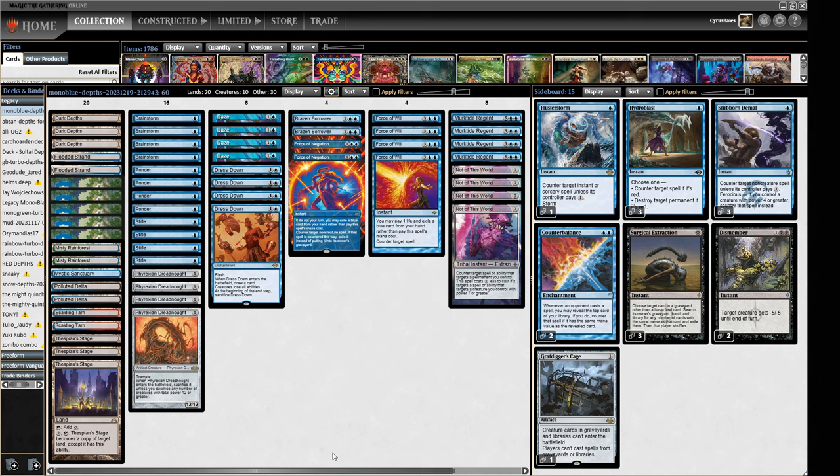In order to fit in this Dark Depths package we've had to remove a couple of spells from a standard Stiflenought build, as well as adding the Stage and Depths. That does mean we have to lose the Wastelands, which is a really important tool that helps, but hopefully we are just going to be getting our opponent dead. Not having Wastelands is a little concerning for the Stiflenought strategy, but you've got to make your concessions. We're fitting in a powerful thing with cantrips to help fuel and find it.